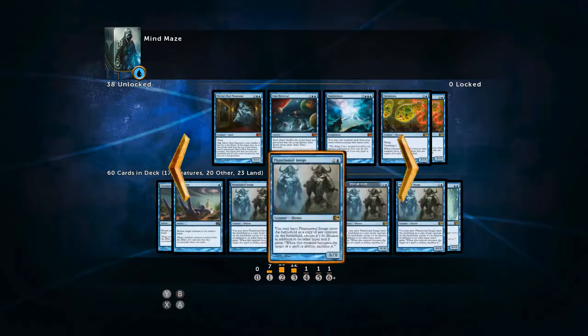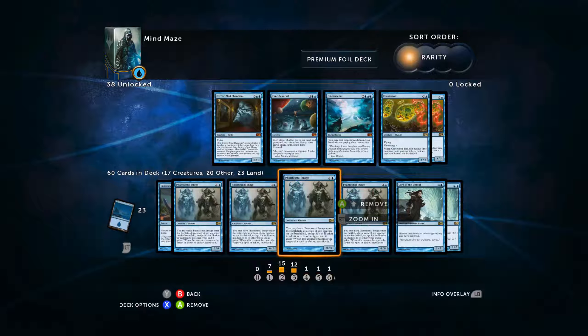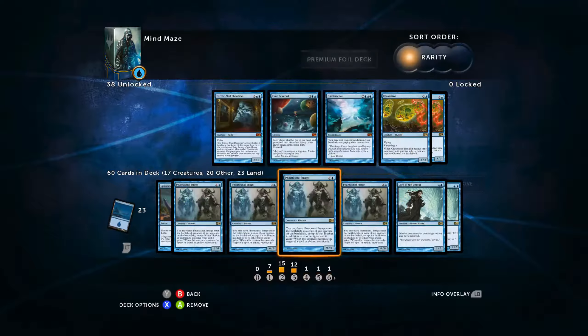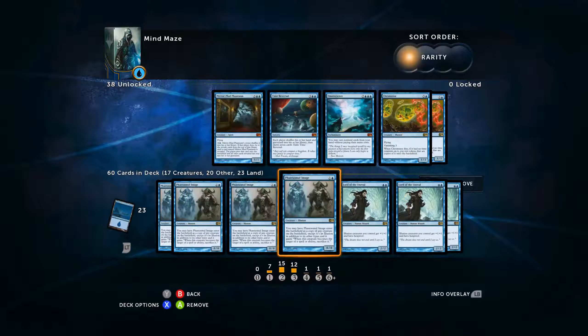Next we have a four-pack of Phantasmal Image. This card is fantastic. You may have Phantasmal Image enter the battlefield as a copy of any creature. It enters as a copy — it does not target. That's important to point out in case anybody is confused about the rules on that. It also has the illusion ability: when this creature becomes the target of a spell or ability, sacrifice it. But Phantasmal Image is amazing because for two mana it is going to copy pretty much anything on the board.